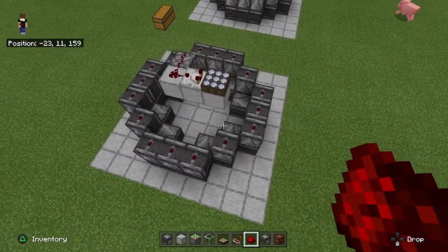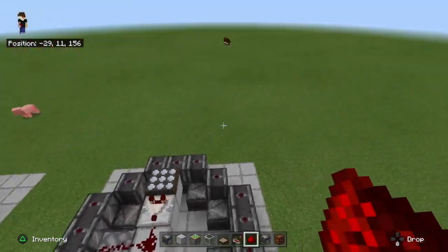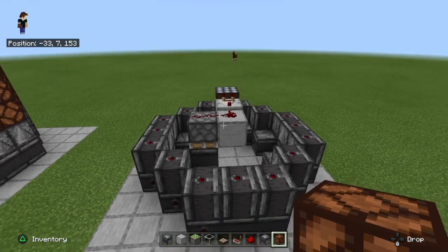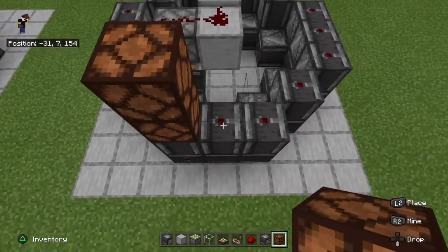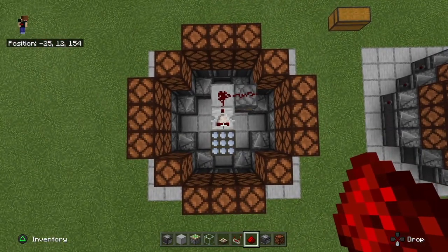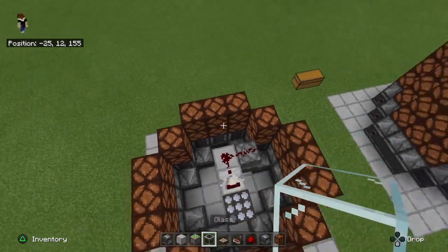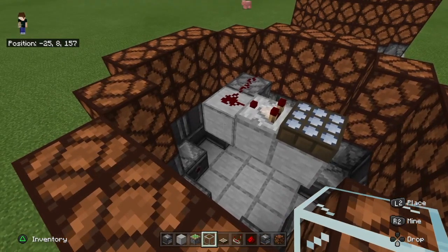Go ahead and turn it off now, and you will see the redstone signal underneath will be stopped. Next up is the first half of the redstone lamps — build two blocks high all the way around until you've got something looking like this.